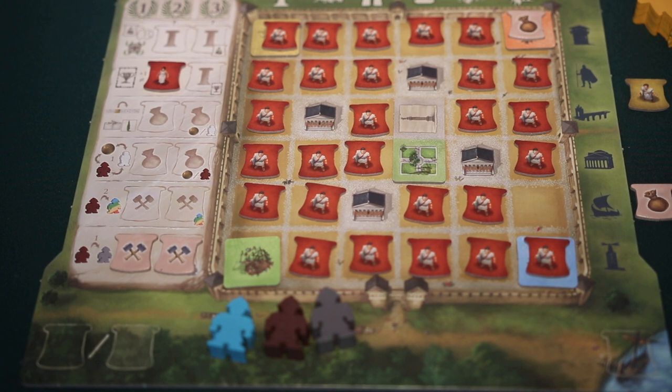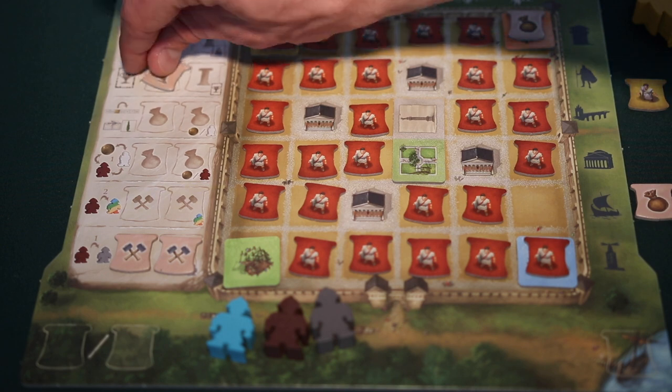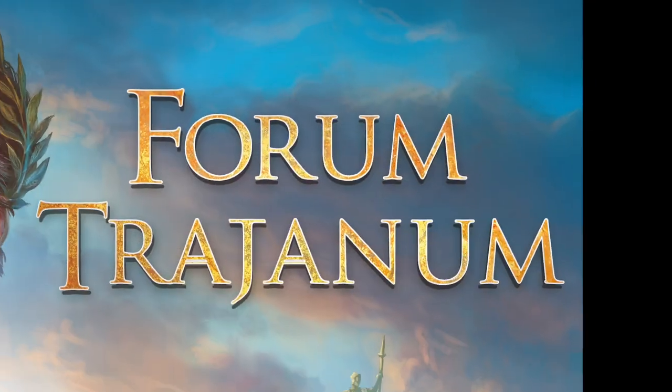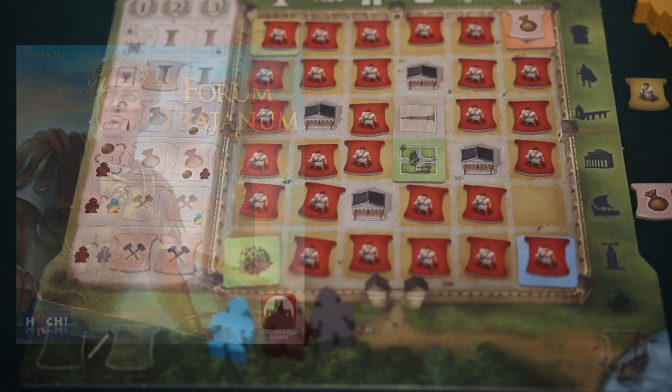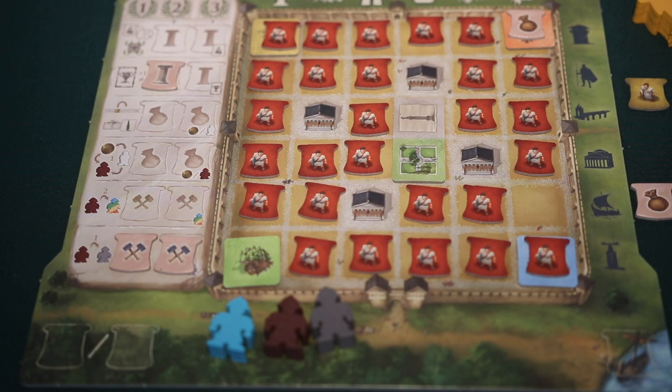If a player already has an inactive citizen at the start of a cycle scoring phase, they can reactivate this citizen by paying one gold. After paying a citizen or deciding to not pay a citizen, the scoring phase will then proceed. First, players will complete construction crane scoring.